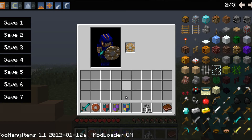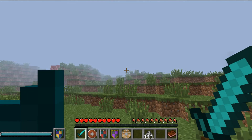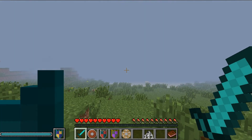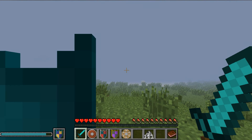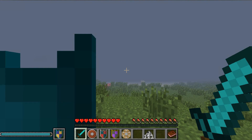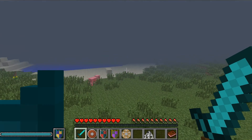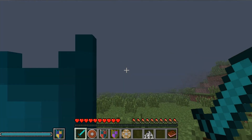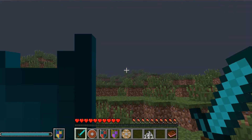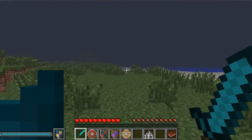Let me equip the diamond shield to show you — it has a higher blocking time. As you can see, it blocks for a way longer time and the bar refills pretty fast. It lasts a long time, which is good if you're fighting off a whole bunch of skeletons and want to block for a while. Note that you can't hit enemies while blocking.